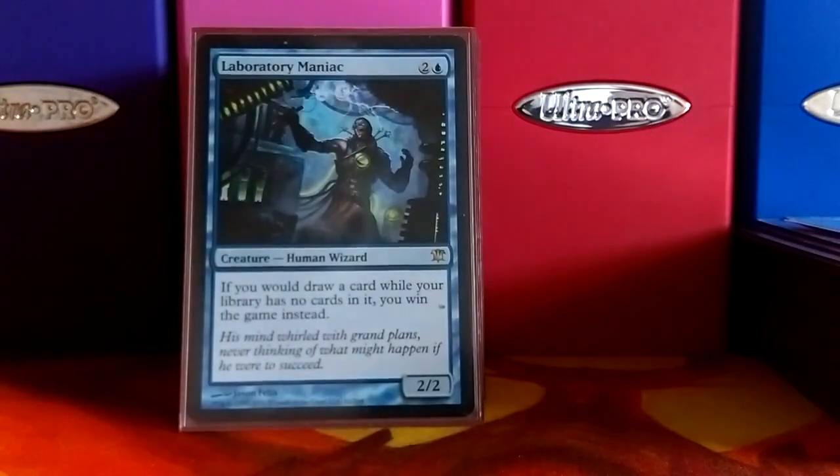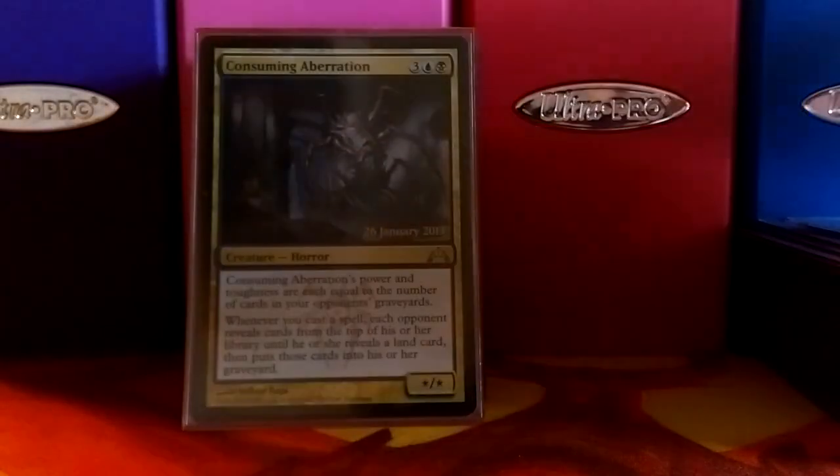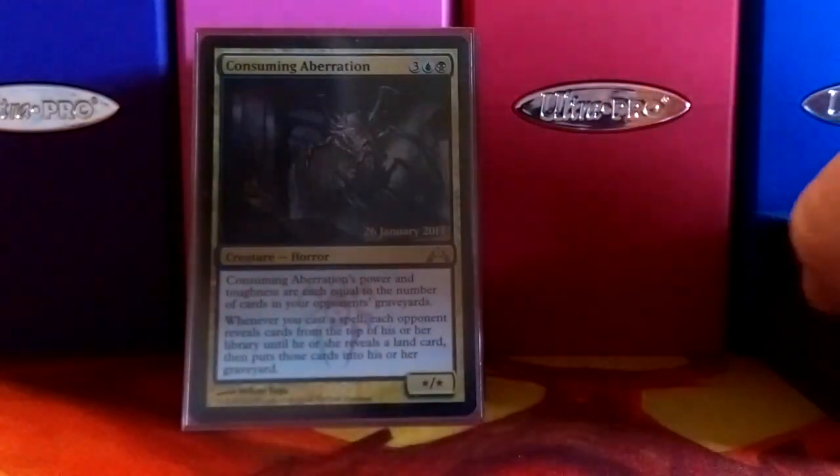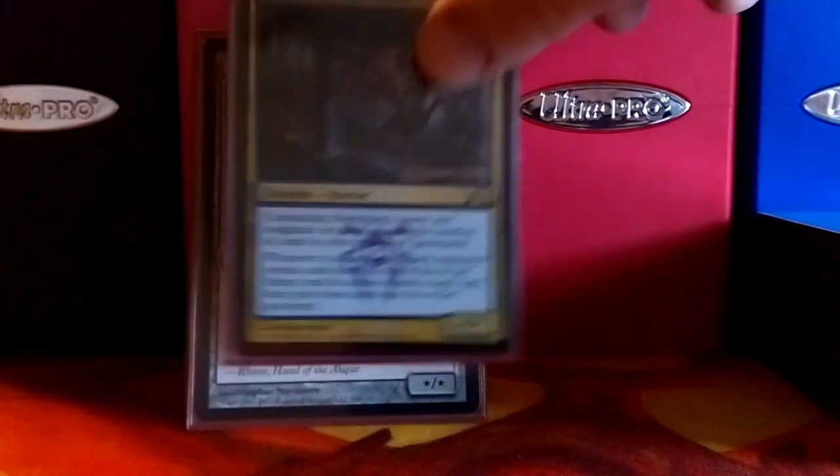Lab Maniac is one of the win cons — mill yourself out, then draw from an empty deck, and you win. Consuming Aberration helps with the mill engine. There are a lot of spells in this deck. I've loved this card since it came out — I ran it in standard.